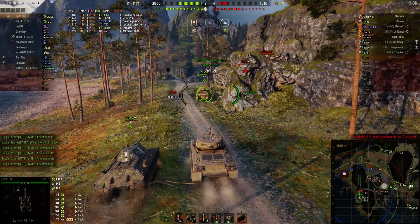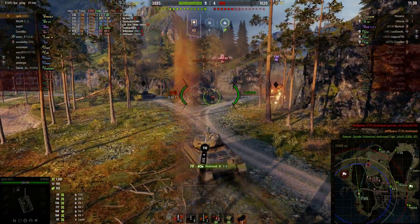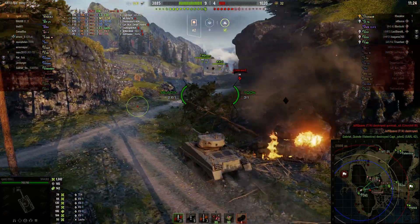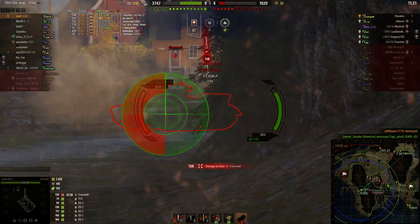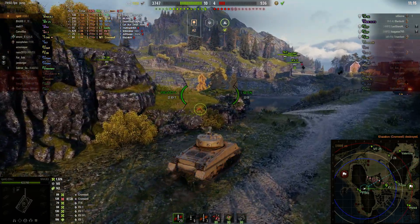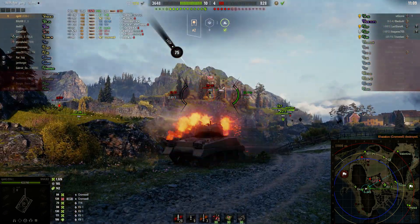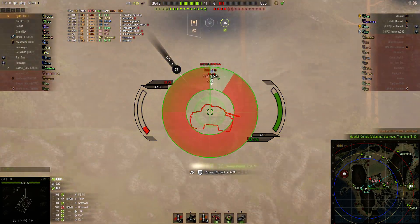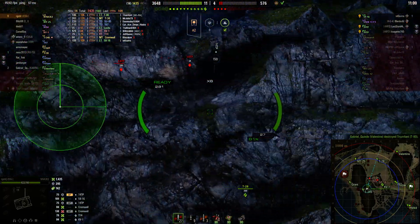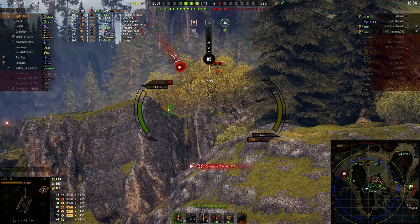It's 7-3 now — it looks like the enemy team kind of pushed up poorly. R Gold is able to pull in there and get the kill shot on the T-14. I think that was kind of a lucky shot by the Cromwell — he had to hit the side, although he was over-angled. At this point he's just going for damage, trying to put out as much damage as possible. He's basically full health, but he does pull outside and he's punished heavily for it.